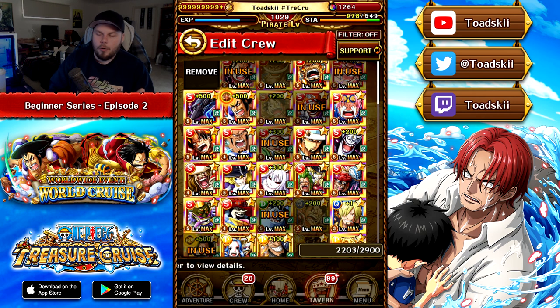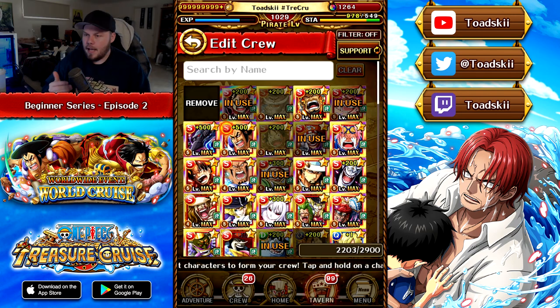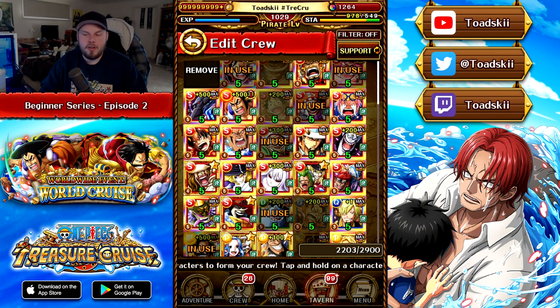Attaching all these support characters shows more examples. Portgast DA attaches to Whitebeard: once per quest, if the supported character uses a damage-dealing or HP-reducing special, it changes Free Spirit and Powerhouse characters' empty and unfavorable slots into matching — very useful for generating matching slots easily. Then Sakazuki has a support attaching to a strength unit: if you've used a damage-dealing or health-cut special, he changes all your slots to strength and strength characters get a 1.5x attack boost for one turn. This is an extremely powerful support effect, and it shows how some supports are broken and enable you to clear content you otherwise couldn't.